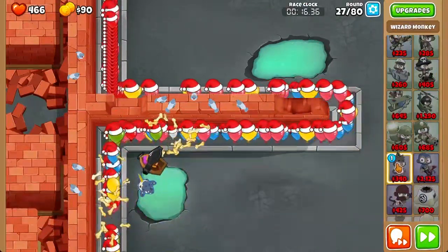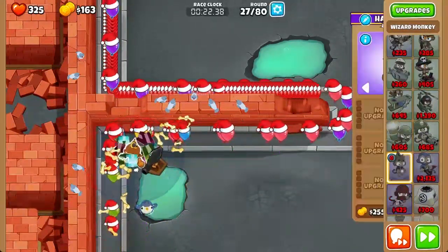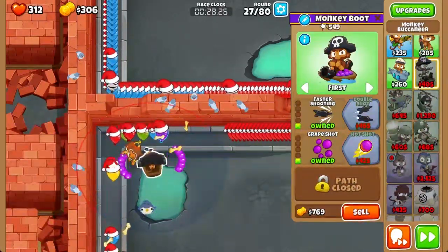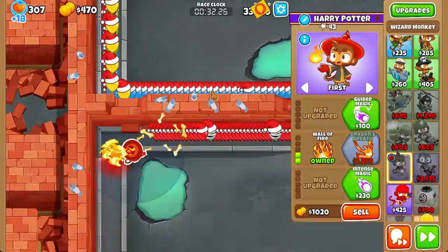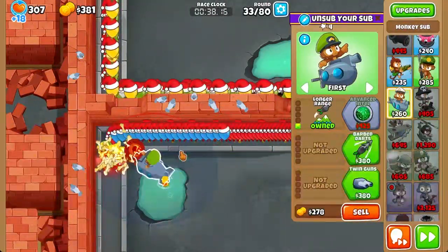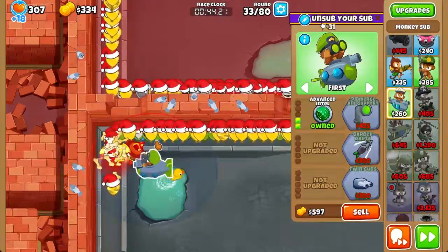Next thing we're going to get is a wizard. Upgrade it to a 0-1-0, and place it on the left side of the boat. Upgrade to a 0-2-0, but only do so after you sell the boat, and only do that after the last purple exits the range of the wizard monkey. After that, you can send to round 33. Next, get a radioactive sub — get a 3-0-0 sub.